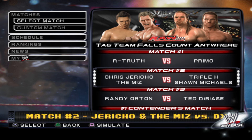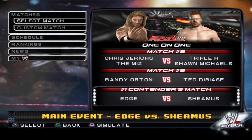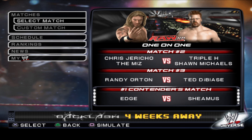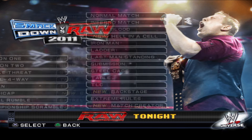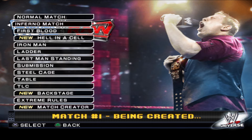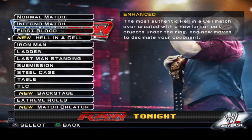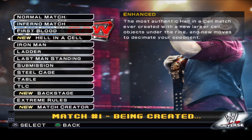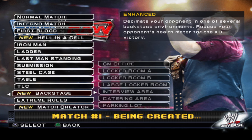So the card: we got R-Truth vs. Primo, Jericho and Miz vs. DX — Jericho and Miz as a tag team, was this real? Randy Orton vs. Ted DiBiase — bald Randy Orton — and a number one contender's match between Edge and Sheamus. What happens if I hit custom match? Oh, it just brings up all the match types. Yo, Inferno matches in this game — that is sick. How is Hell in a Cell listed as new?